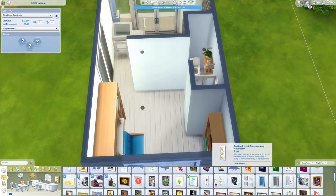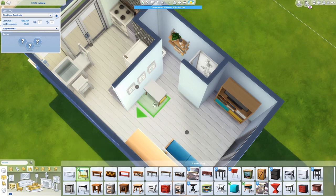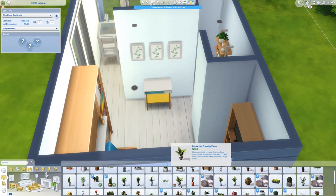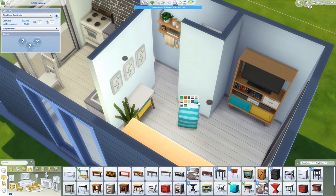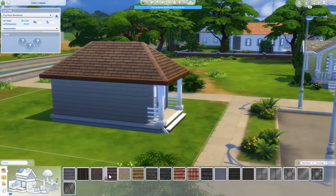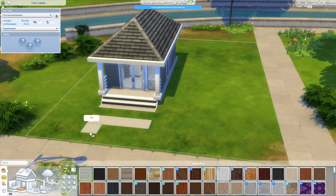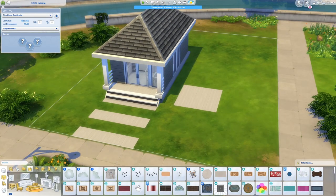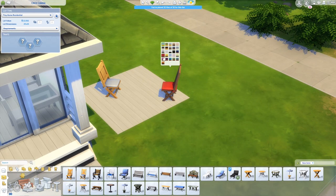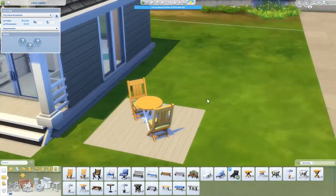I didn't put in a sink in the bathroom because your sim would just go out to the kitchen sink anyway. If you follow channels about tiny house living, you often see bathrooms with only a toilet and a shower — nothing else — because it takes up a lot of space. I actually have a fairly big toilet area compared to what I've seen. The exterior is fairly simple — this is a starter house under 15,000 simoleons, so I left money for extras like an easel to build skills. I put in a little seating area outside, like a small porch.